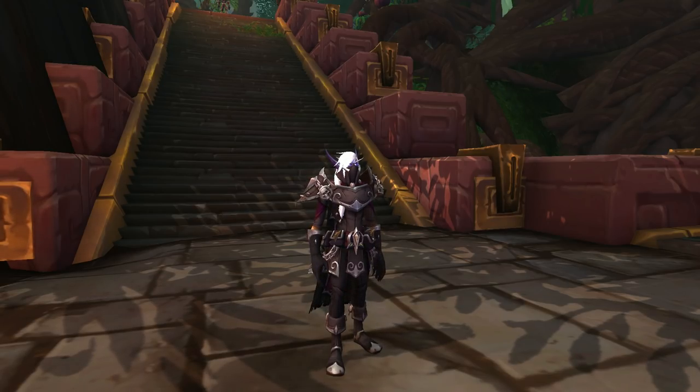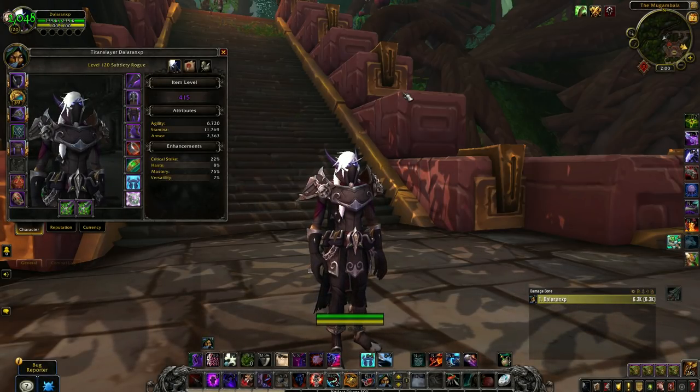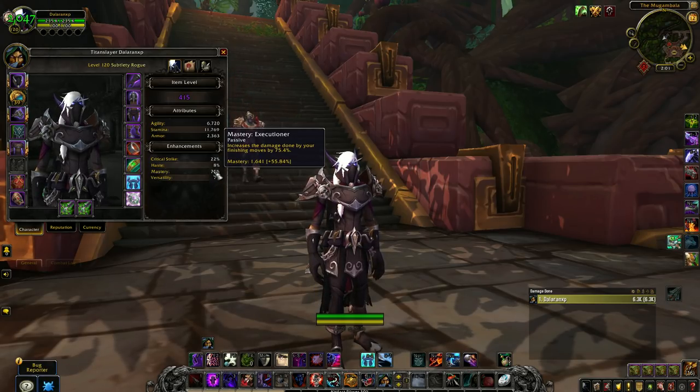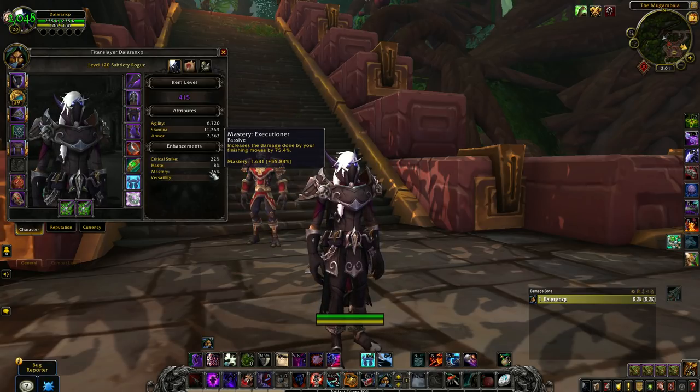Let's get into Subtlety and what is new with the spec as of Season 2 and BFA patch 8.1. First, let's talk about stats and gearing for Subtlety Rogues. Your best stat is agility — the more agility you can get from your gear the better, so certain trinkets are going to affect how much agility you have. Next best stat is mastery. As Subtlety Rogues, we'll be trying to sink as many finishers into our burst, and mastery directly increases the damage of our finishers.